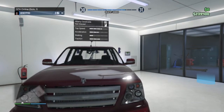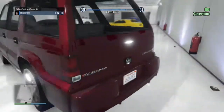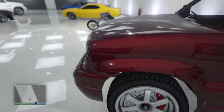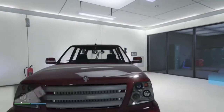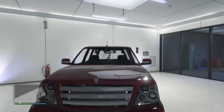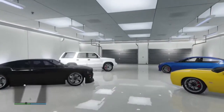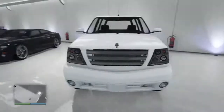Probably one of the most common cars you'll be able to find is the Albany Cavalcade — I'm not sure if I pronounced that right. There's a modern and a classic version of this car. I was looking over the markings on the vehicle, because it has "Cavalcade" written all over it, and "Albany Cavalcade" on the back. This car sells for $7,000, which is pretty good.